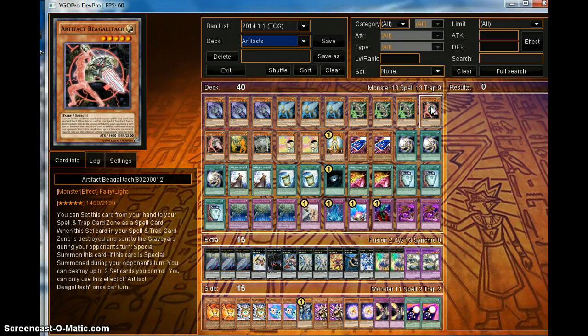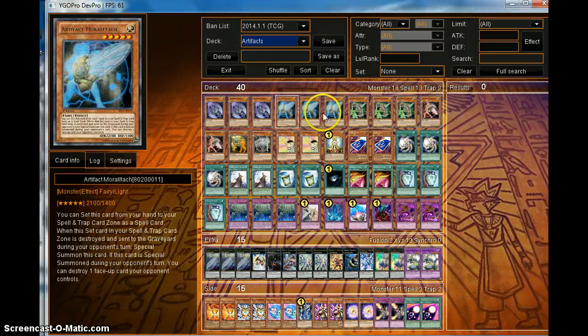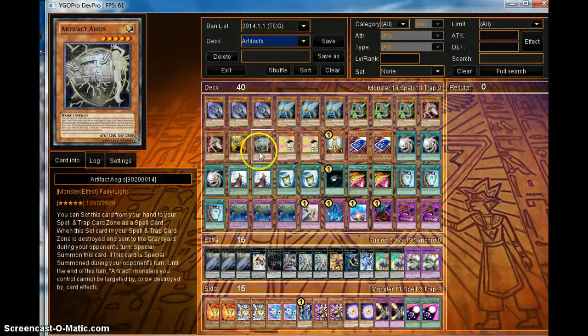Two of the Big Galtorex — I'm probably saying this wrong — targets up to two set spell and trap cards that you control and destroys them. So you can basically keep going off with your stuff and special summon these from your hand.